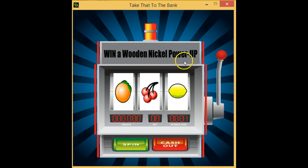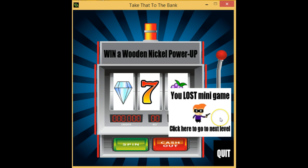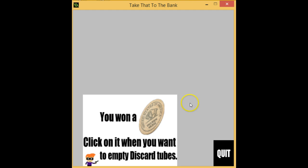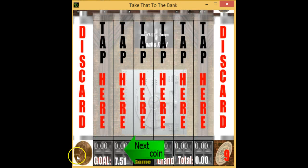At the start of the game you get a chance to spin and win wooden nickel power-ups — I hit spin but didn't win that one. Then there's a coin identification quiz: which coin is not a dollar? That's the Susan B. Anthony dollar, there's the Morgan silver dollar, and this one says three dollars — so three dollars isn't a dollar, and that was the answer.